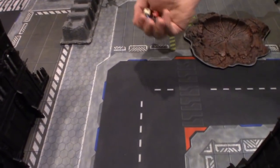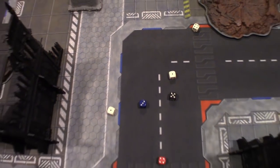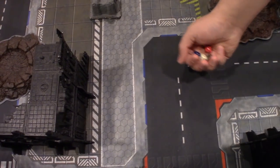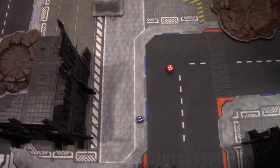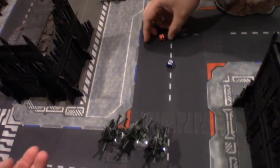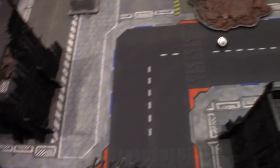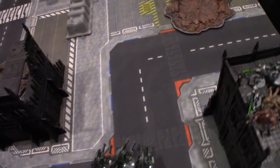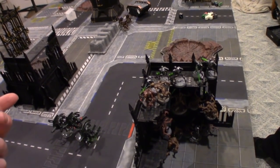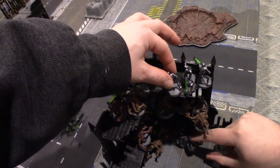Broodlord strikes back — six attacks hitting on twos. Four hits. Strength five versus toughness five — looking for fours to wound. One regular AP minus three and one AP minus six. Imotekh uses his two four-up invuls — made both. No damage done. Warriors get to attack — piling in to get one extra slot for reanimations. Seven Warriors in range, four actually in base contact with Genestealers — four attacks hitting on threes, two hits. Fours to wound — one wound. Five-up invul, no save. One dead Genestealer.